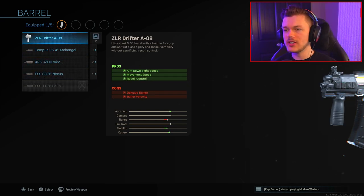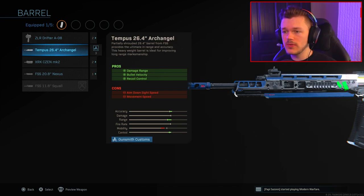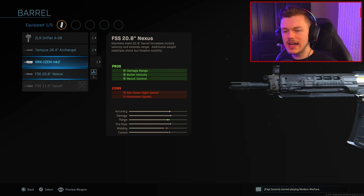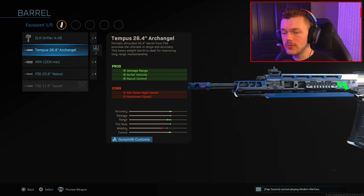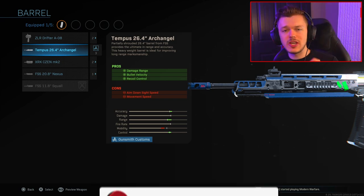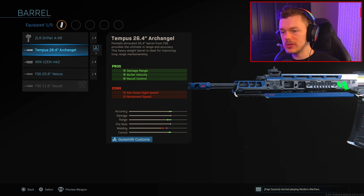The ZLR Drifter takes away your damage range and bullet velocity, so you don't want to run that. The Zen can help with damage range and bullet velocity but messes with your ADS speed. I basically end up choosing between the FSS 20.8 Nexus and the 26.4 Archangel. For this build specifically, we're going with the Tempest 26.4 Archangel - it comes with the Steel Chase, looks really cool, and it's good for both multiplayer and Warzone. That's attachment number two.